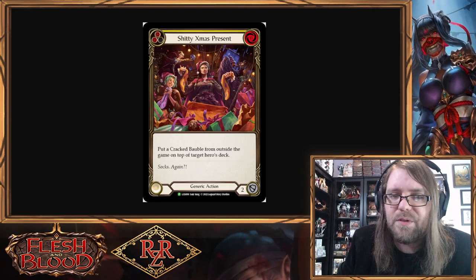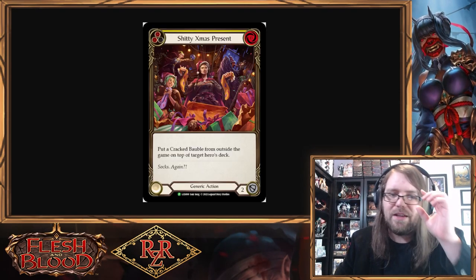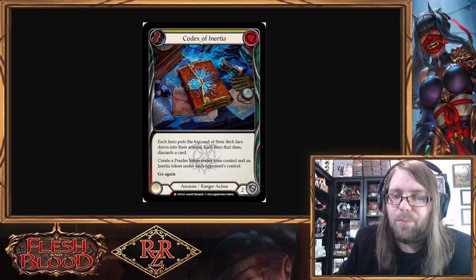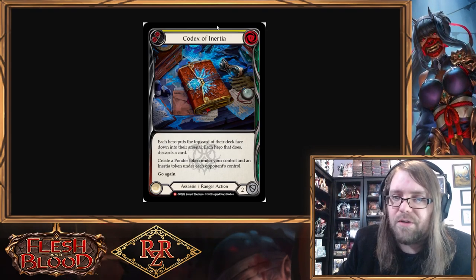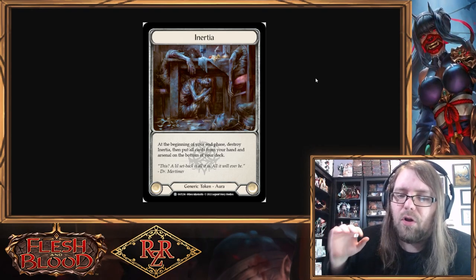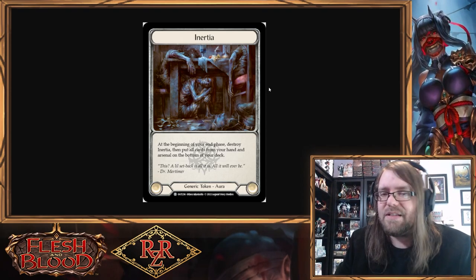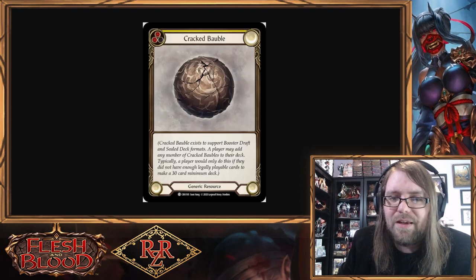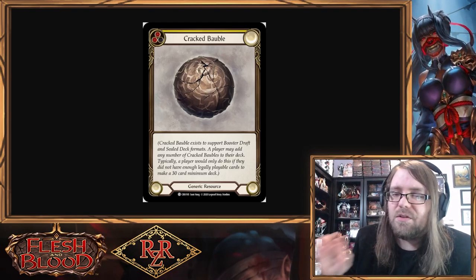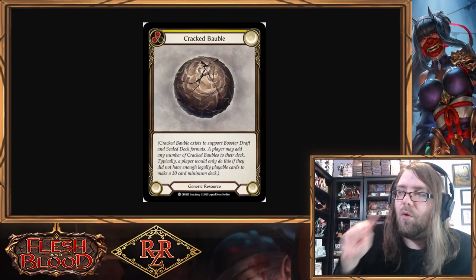It's essentially a two-card combo: Mage Master Boots already on board plus Codex of Inertia. But there's a significant problem — Codex of Inertia gives each opponent an Inertia token. The Inertia token says: at the beginning of your end phase, destroy Inertia, then put all cards from your hand and arsenal on the bottom of your deck. So you put the Cracked Bobble into their arsenal, but then the Inertia token pops and tucks it away. We need to either prevent the Inertia token or destroy it.